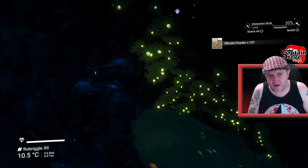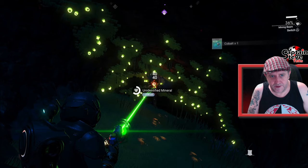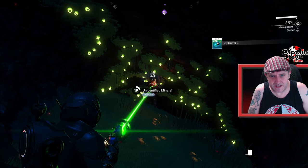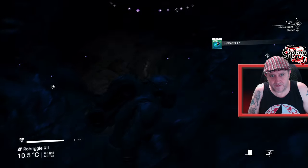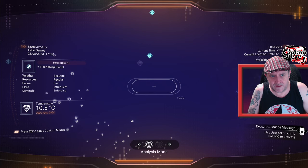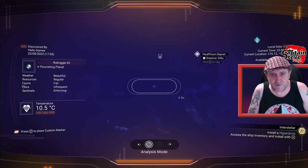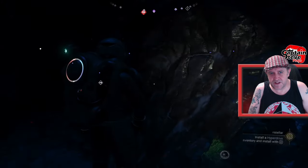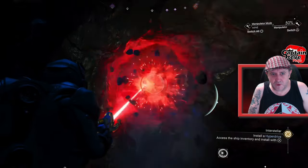Here we go, we're in a cave. We've only got one bit of cobalt there, people. Not the biggest cave in the world. We'll just carry on looking for another cave then. Is there any other humming sacks in close proximity? No, there isn't. That's how you find a cave — I was just unlucky with that one, I only got one cobalt out of it.